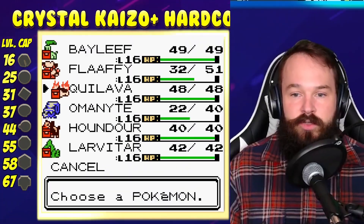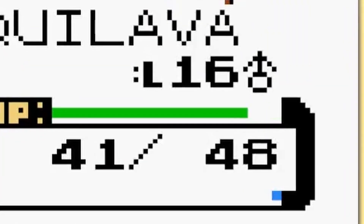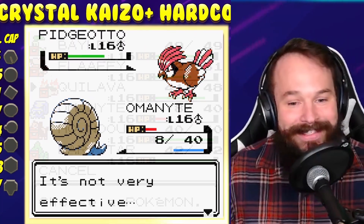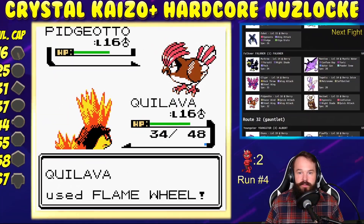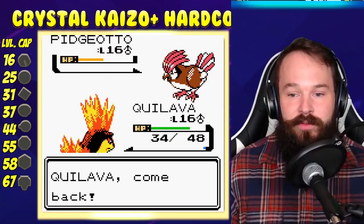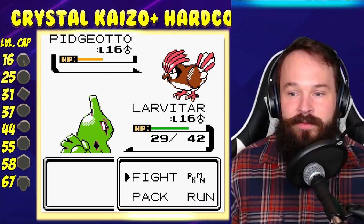He sees the most damage for stealing, so you can eat the crit pretty easily — he can eat the crit, and then it crits. I'm dead to crit razor wind, so I have to go Larvitar here. That's the only option.